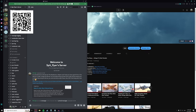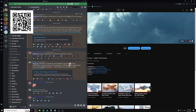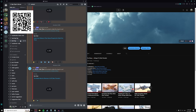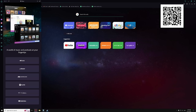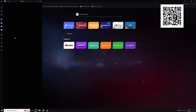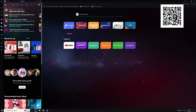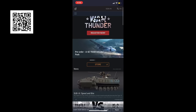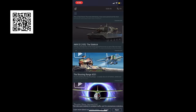Opera GX also features an insane amount of customizations including social media shortcuts that open apps like Twitter, Discord, Messenger and even TikTok directly in browser. They even feature an in-browser music player allowing you to use Spotify, YouTube Music and other streaming apps to play music in browser. Opera GX is also on mobile and can connect up to your desktop version so you can take all your tabs of research with you.